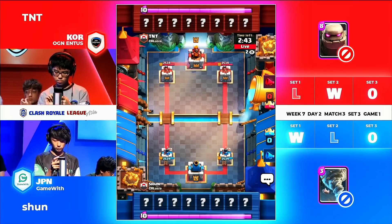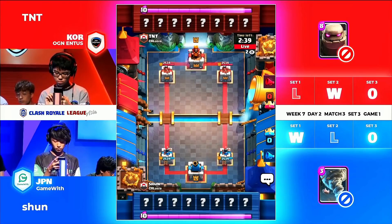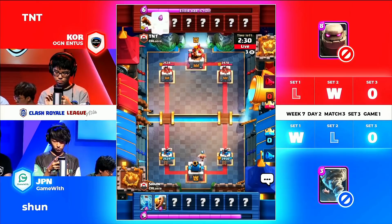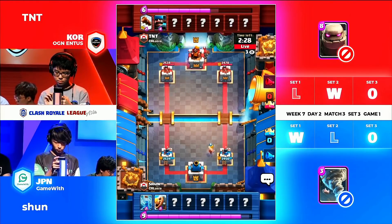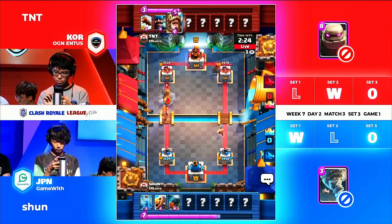Go to Bet365 and bet on this one because after this one the results will be pretty easy to bet. He has his zap and the barbarian barrel so this is a very interesting start right now because the placements on things just don't make sense.